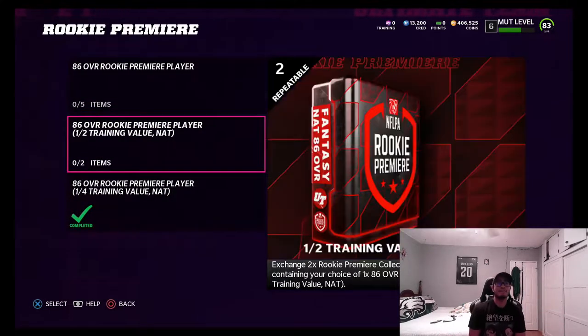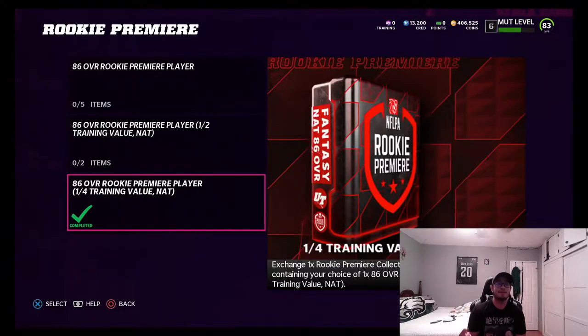If you only did two sets, you put in two tokens and you still get one rookie out of it — but you only get half the training value, and of course it's non-auctionable. If you only did one, you can still get your rookie premier player. He'll be discardable for training at one-fourth the training value, and he's still non-auctionable and non-tradable, which is the only downside.